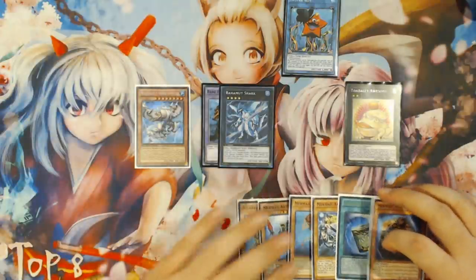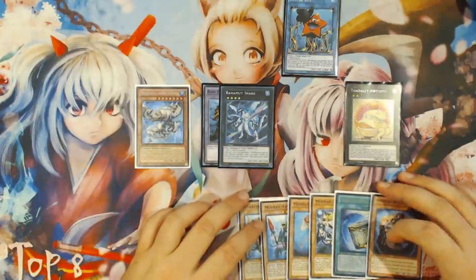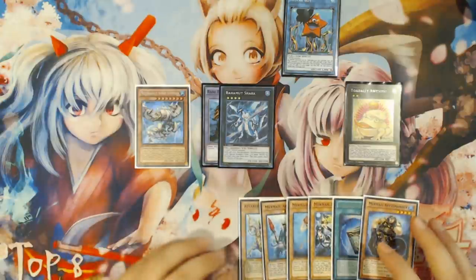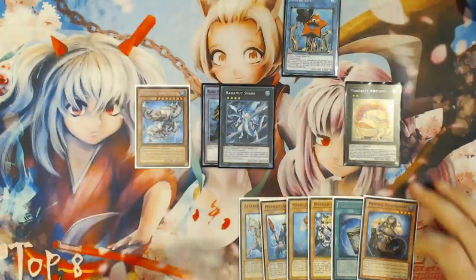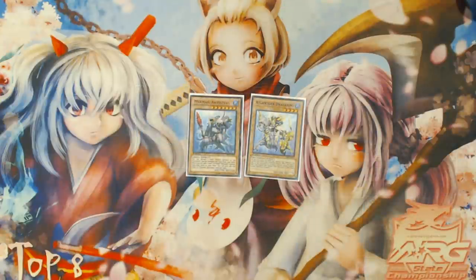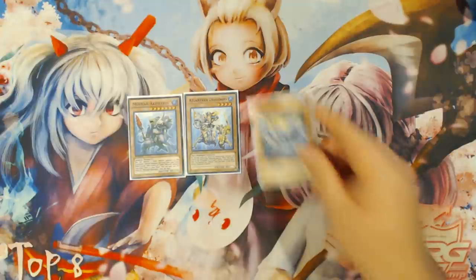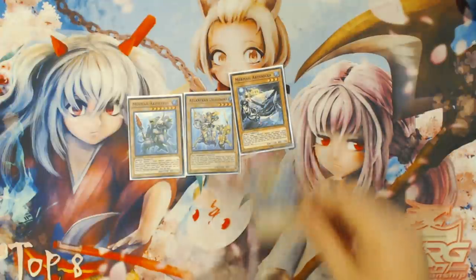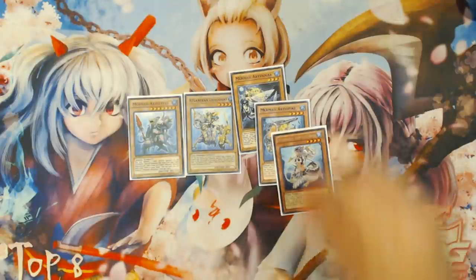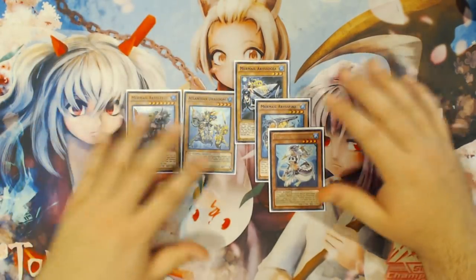This is one of the simpler combo sequences and one I like to do when I'm not thinking heavily about what my Link Format combo could be. Now for the third variation, it's Abysstius and Atlantean Dragoons, adding one monster into the mix — either Osha, Mermail Abyss Pike, or Mermail Abyss Turge. Any one of these three cards allows you access into this combo sequence.